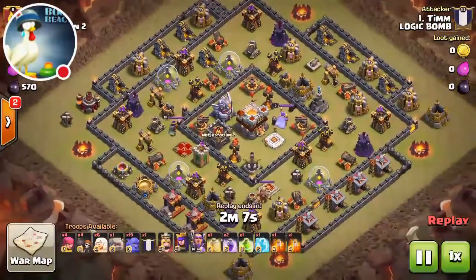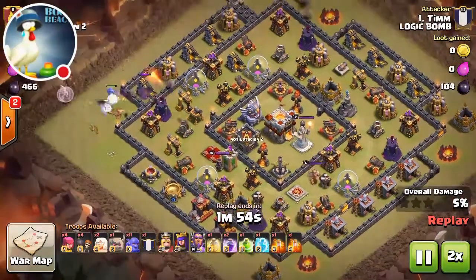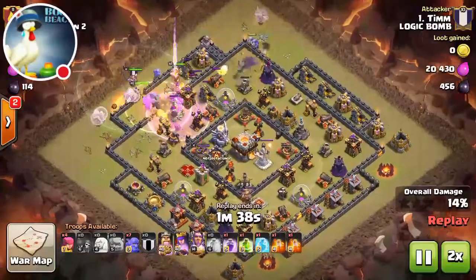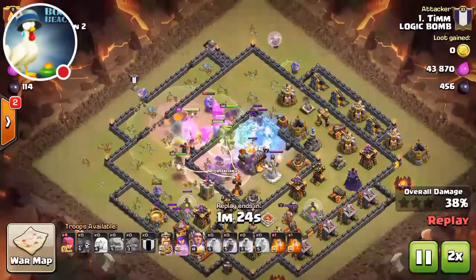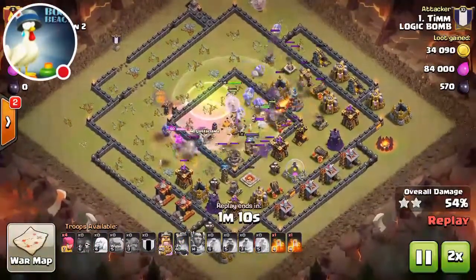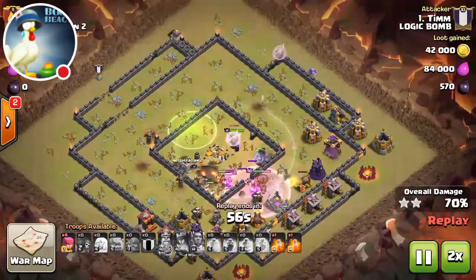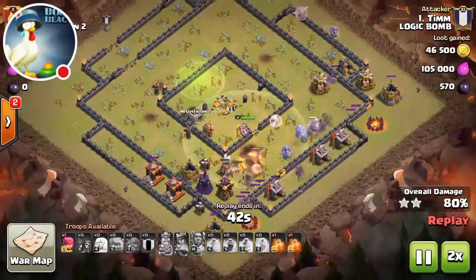That's a pretty bread-and-butter two-star as far as top bases go. We don't typically see a ton of three-stars at town hall 11, but they do happen. It hasn't been as consistent lately as when the valkyries were first buffed — around that time there were a lot of three-stars, and same with the initial bowler buff. But it's tapered down as people adapt and change their bases. This guy's got two poisons he doesn't use, yet he three-stars anyway, which just goes to show how strong the bowlers are.